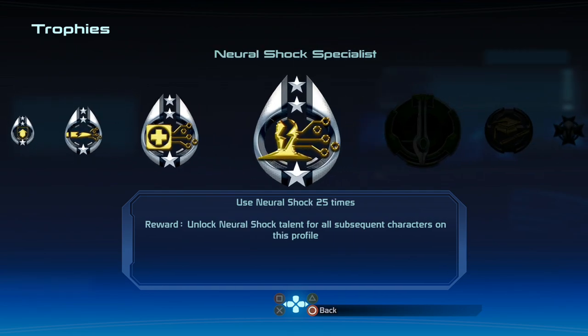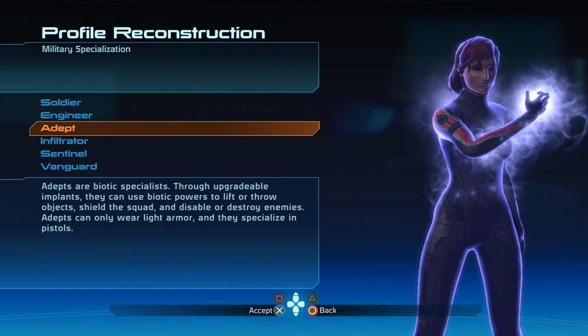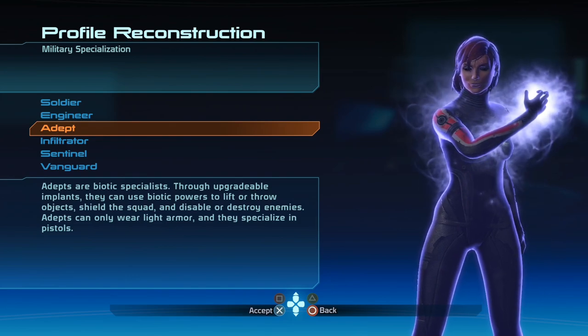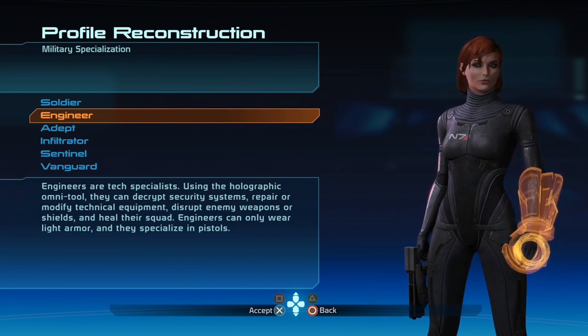You want to make two new career profiles. One of your Shepherds is going to be an Adept — doesn't matter anything else — and I recommend doing this on casual just to make it a little bit faster and easier on yourself. So you want to make an Adept Shepherd and an Engineer Shepherd. Very important. Those are the two that you want.